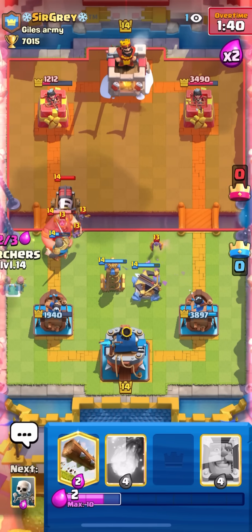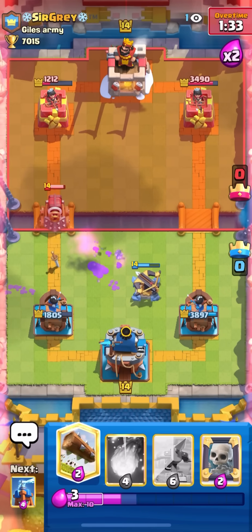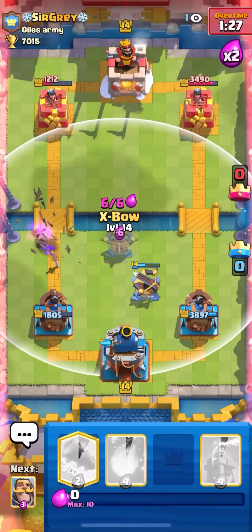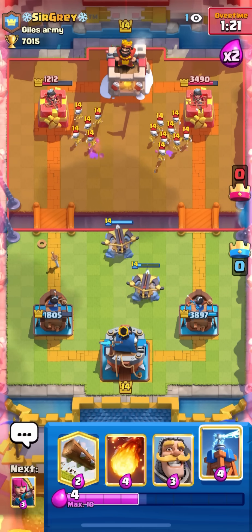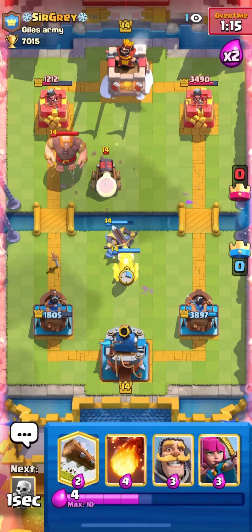Defensive expo right away for his sparky - go skeleton army over there. I'll go tesla and then knight immediately so my tesla doesn't die to sparky. I'll go archer to this side to help DPS, then go skeletons just to distract. I'll mirror skeletons because if I want to log sparky somebody gets shot. Looking at offensive expos since we have a sliver of HP remaining on the other one.